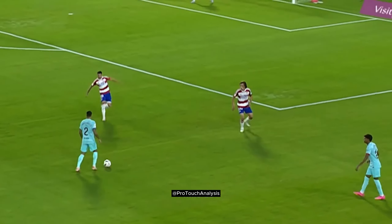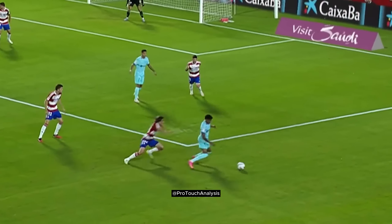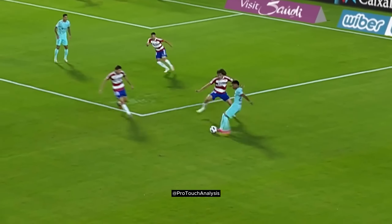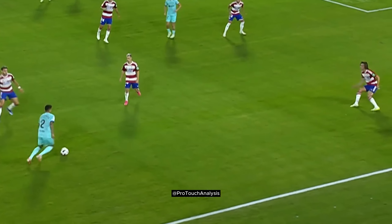Lamine decides to take the opponent on one on one. As he takes his first touch in one direction, it leaves the other side open. But as the opponent over-commits on the tackle, Lamine cuts the ball back.